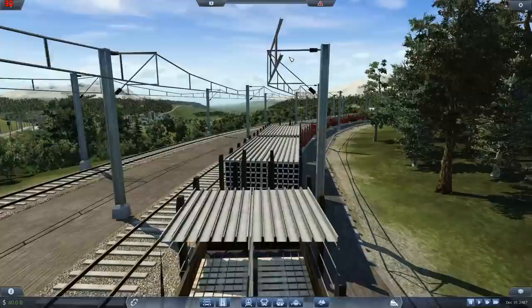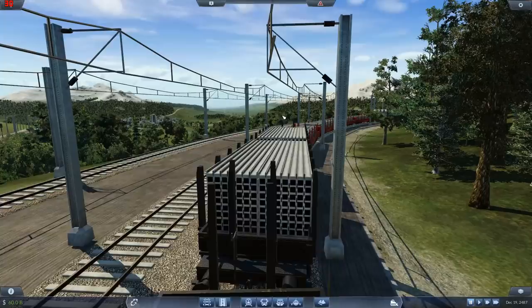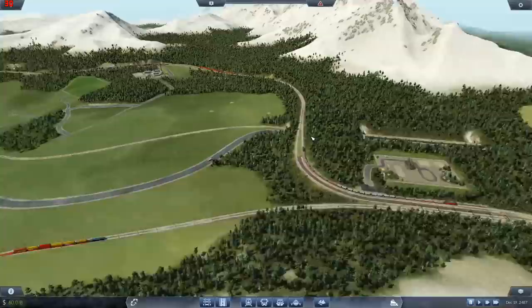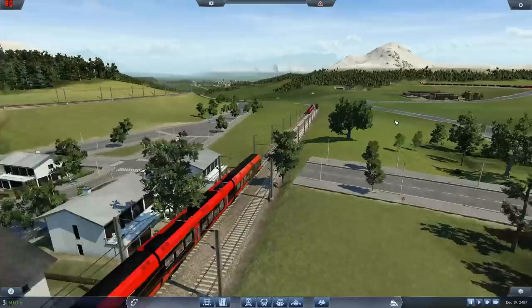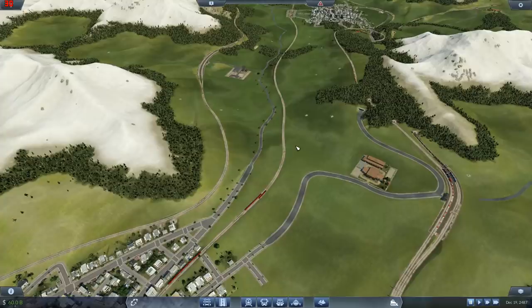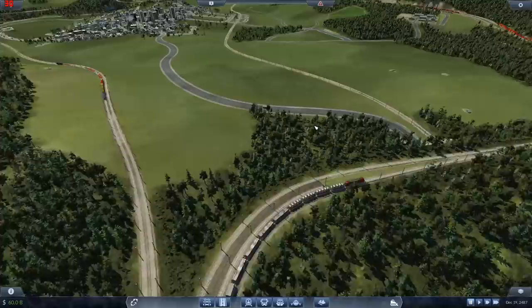I've dropped the terrain down here so that when you come around this corner these trees don't affect your view into the valley when you're on the steel train or the grain train. I've tinkered around with all of this and decorated it up - all up the valley and whatever. There's still obviously a huge amount more - I mean, decorating this is days of work. But for now, let's ride a train.